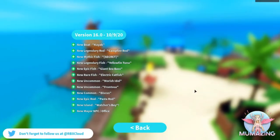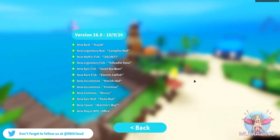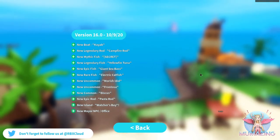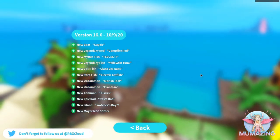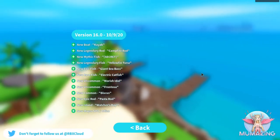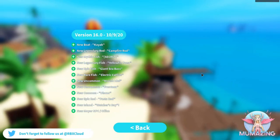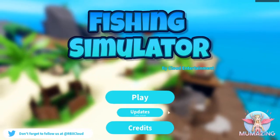Welcome to Amazing Gaming and welcome to Fishing Simulator for a brand new update where we get a new island. There's so much more: a new boat called a kayak, a new legendary rod, campfire rod, new mythic fish, secret new legendary fish yellowfin tuna, new epic fish giant sea bass, new rare fish electric catfish, new uncommon moorish idol, new uncommon frontosa, new common discus, new epic rod the pasta rod, new island Watchers Bay, and a new mayor NPC and office.